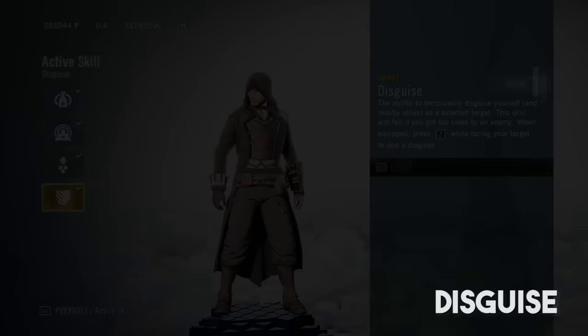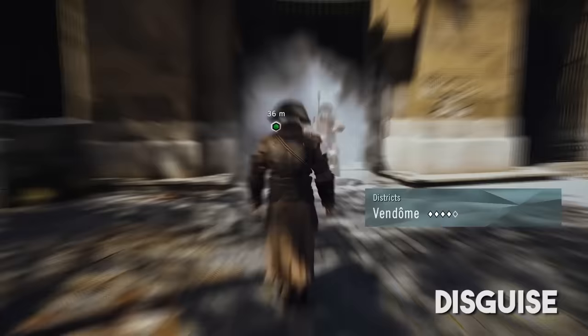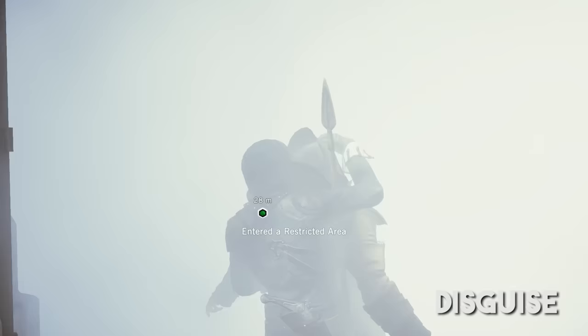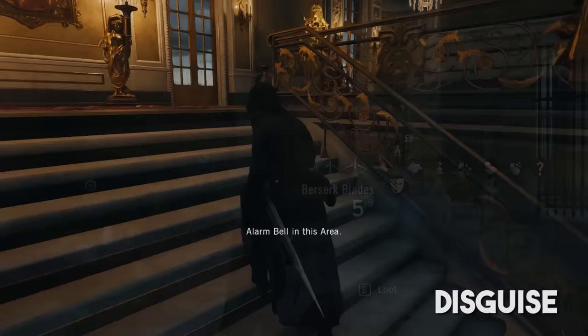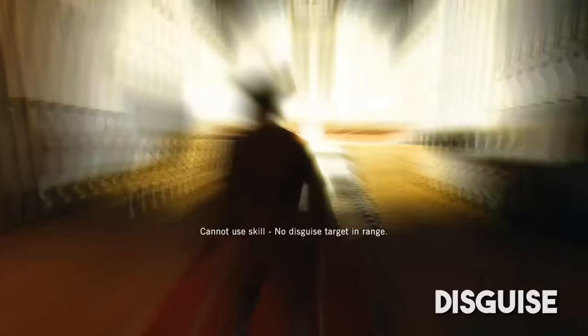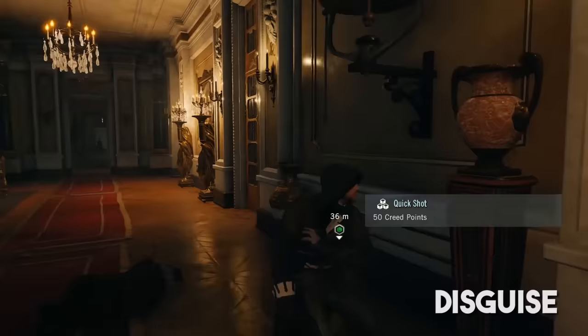Disguise is really strong, and I forget it exists sometimes. Pointing your camera at any character in the world and using the skill will hack the simulation and temporarily transform you into that NPC. As long as you walk slowly and do not move directly in front of a guard's face, your disguise will remain up. Killing guards with your hidden blade will shatter the disguise. Choking guards out will not until the end of the animation, but this isn't very useful. What is useful is that using smoke bombs does not break disguise until after the bomb has already impacted, letting you get close to a group of guards and throw smoke in their face before taking care of them. Disguise has an appropriately long cooldown.